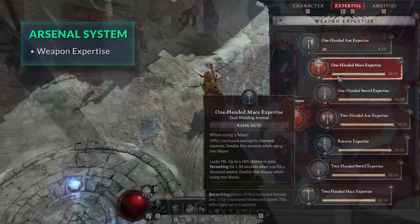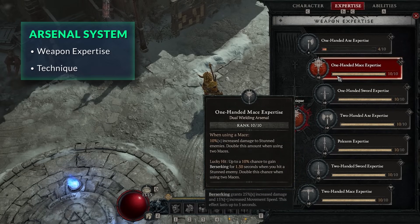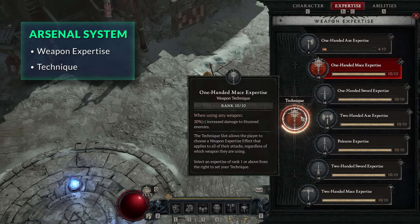When you hit rank 10 — leveled up simply by using that weapon type to kill enemies — you get an additional bonus. For the one-handed mace, you get up to a 10% chance to gain Berserking for 1.5 seconds when you hit a stunned enemy, and like the previous bonus, it's doubled if you're using two one-handed maces.